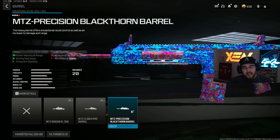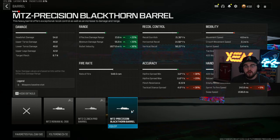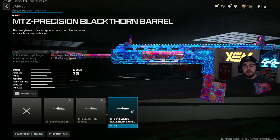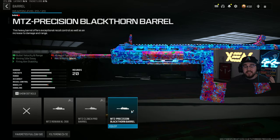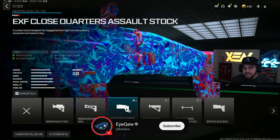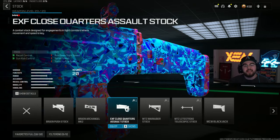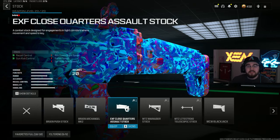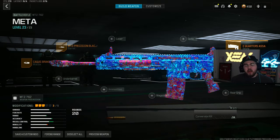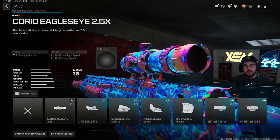We're tossing on the MTZ Precision Blackthorn Barrel giving bolt velocity, damage range, aiming out-of-sway, and firing aim stability — making the MTZ hit harder and getting you closer to hitscan. We're also getting aiming out-of-sway and firing aim stability making the MTZ 762 an absolute beam. We're also tossing on the EXF Close Quarters Assault Stock for even more recoil control and gun kick control, making sure the MTZ 762 isn't bouncing all over the place.